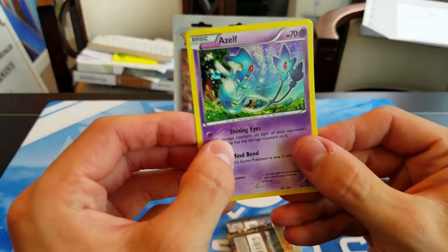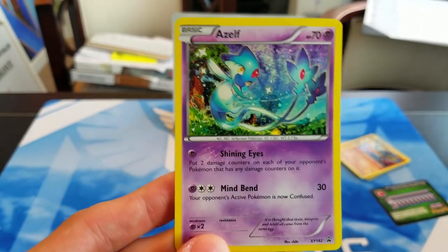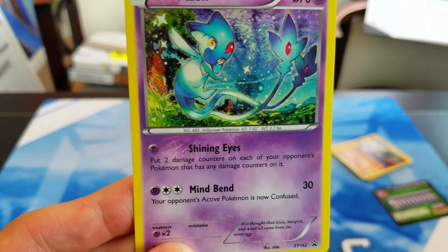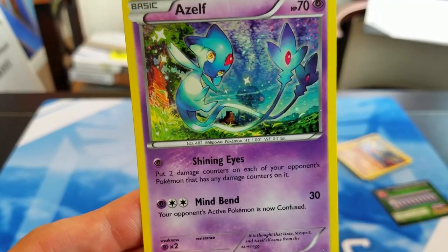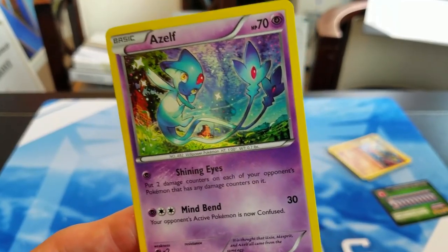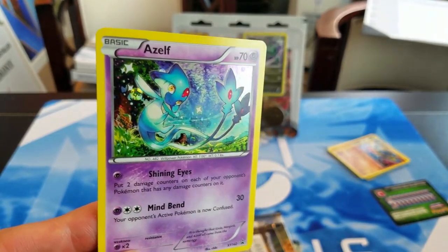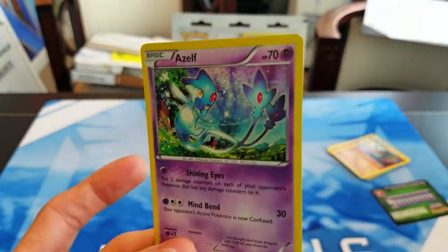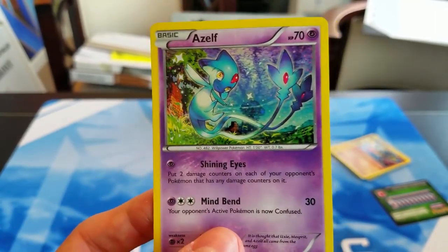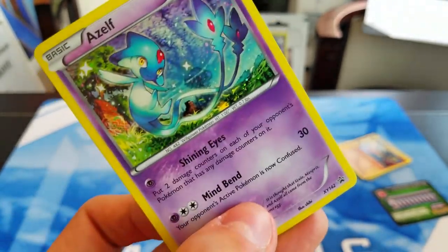Let's see what our buddy Azelf here does. Definitely cool art as usual with a lot of these promos. It's got the attack Shining Eyes: put two damage counters on each of your opponent's Pokemon that has any damage counters on it. That's interesting — maybe if Raticate Break becomes a thing you can play one of this card as a late game clean-up if you don't actually knock them out with Raticate Break. That seems like the only thing I can really think of. Definitely a very pretty card if nothing else.